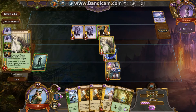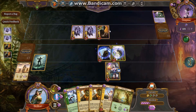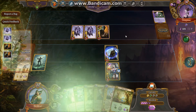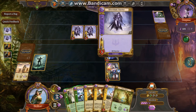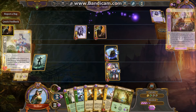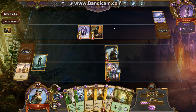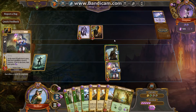Now I am going to play the Venerated Unicorn and we're going to blow up his implant. Then I'm going to bounce it — which I probably should have done after I swung. We're going to pass because he can just block with one of his Warriors and nothing will happen.